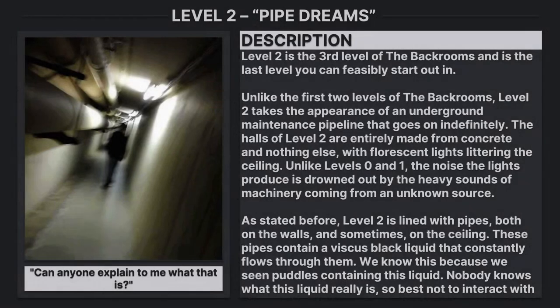Level 2: Pipe Dreams. Level 2 is the third level of the Backrooms and is the last level you can feasibly start out in. Unlike the first two levels of the Backrooms, Level 2 takes the appearance of an underground maintenance pipeline that goes on indefinitely.